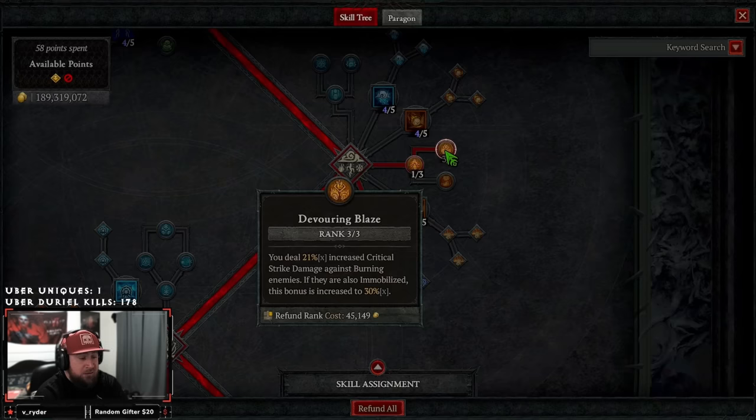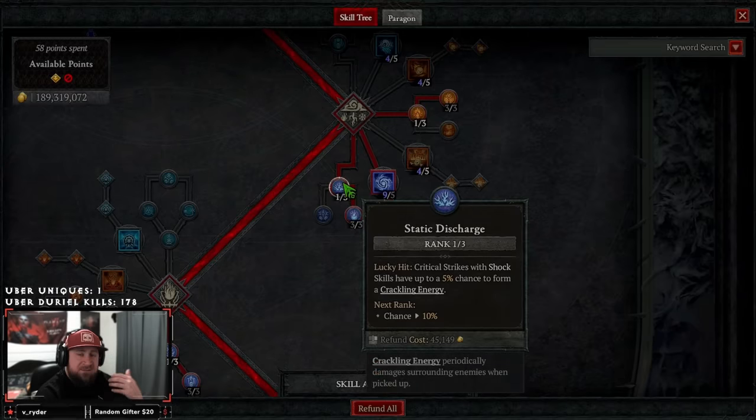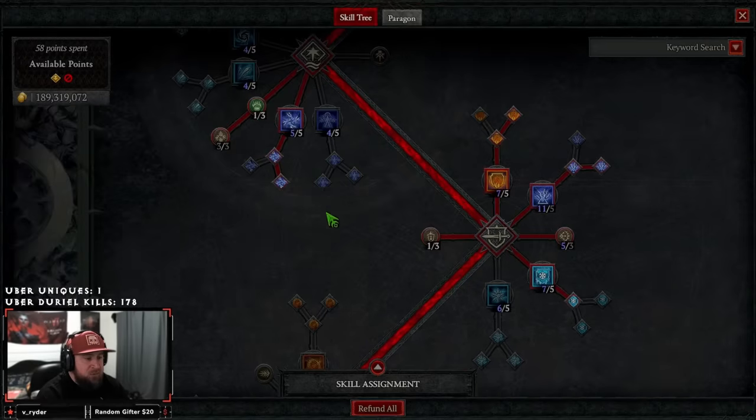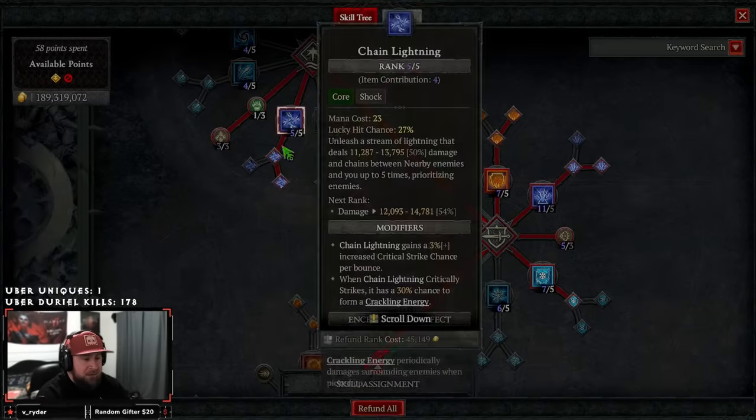Coming down to mastery skills: one point into Inner Flames, three points into Devouring Blades for crit damage, one point into Static Discharge for a chance to form Crackling Energy, and then maxing out Invigorating Conduit — when we absorb a Crackling Energy we gain 12 mana. This is another way to stay at max mana at all times, which is why we also have Chain Lightning in our enchantment slot.